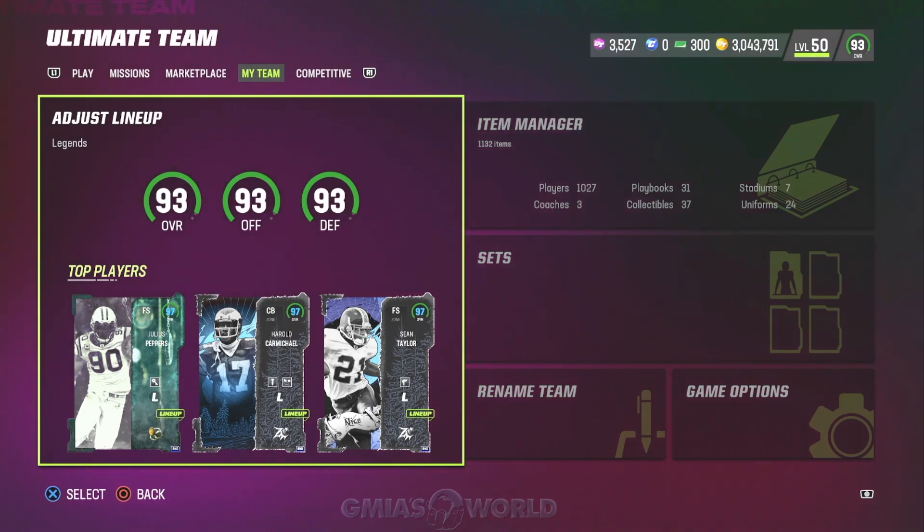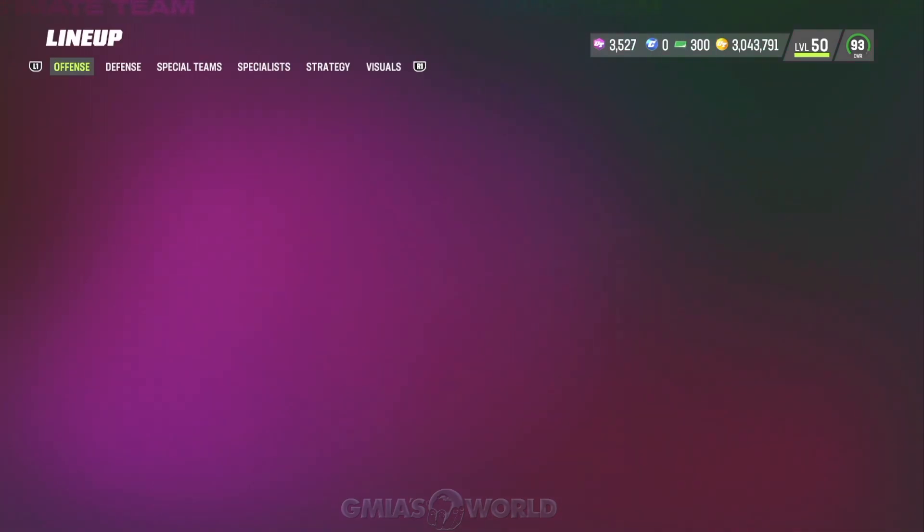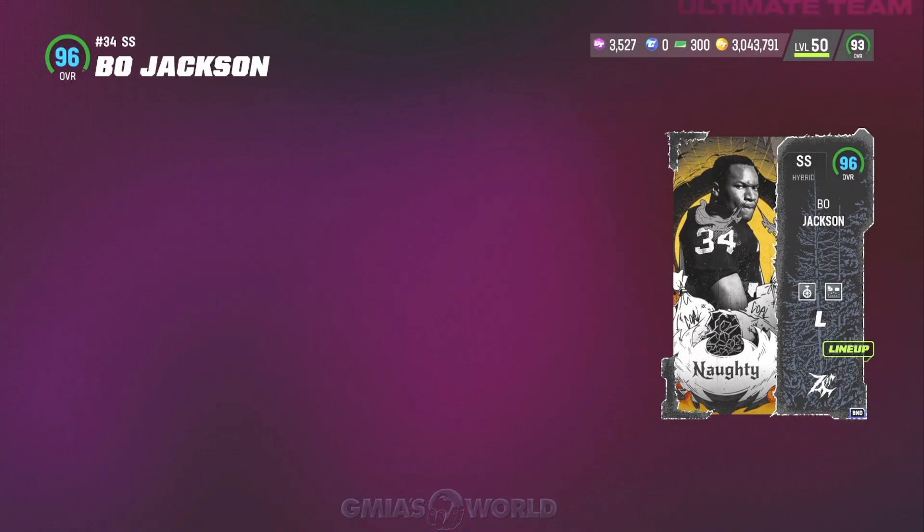Welcome back to G Miles World. Right now we're going to be talking about something you should be doing if you want to get that new out-of-position strong safety Bo Jackson, 95 overall, 99 zone. I'm going to show you guys what's going on and give you the best options to go ahead and get him.